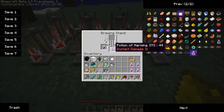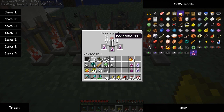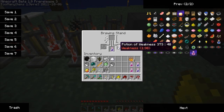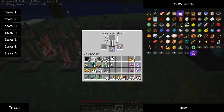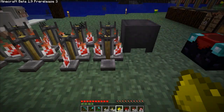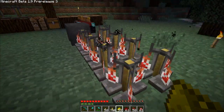Over here we have potions of instant harming — instant damage II. Can't put another glowstone in there; perhaps redstone. People are saying glowstone and redstone counteract each other and have reverse effects, so perhaps this will take it back to instant damage I. And yes — see, this took it down. So they do have opposite effects. And redstone should take it from a minute and a half back to four minutes.